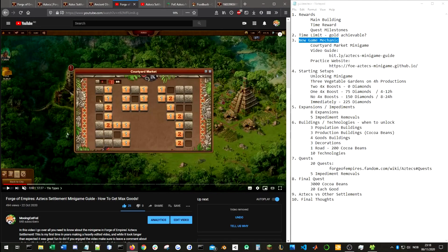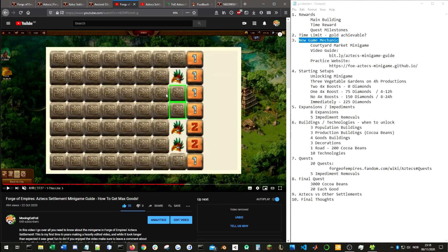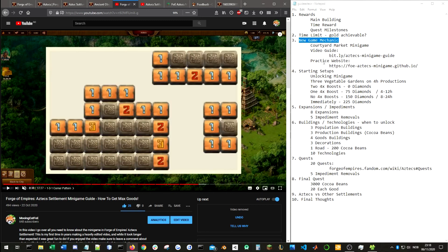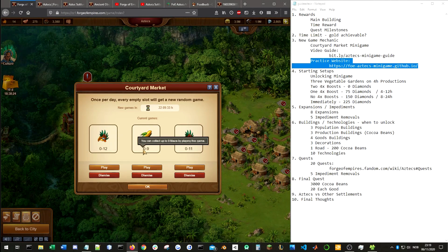I have a separate video where I go through everything you need to know about the minigame — the rules, how it works, some strategies on how to get the maximum amount of goods, and quite extensively go through patterns that help you speed up solving the minigame. I also made a simple practice website where you can play the minigame directly in your browser. You can start a new game and select how many goods and how many attempts. In-game you always have one more attempt than the number of goods. These give anywhere from 9 up to 12 goods, and you do actually have to find all 12 goods in order to get them.